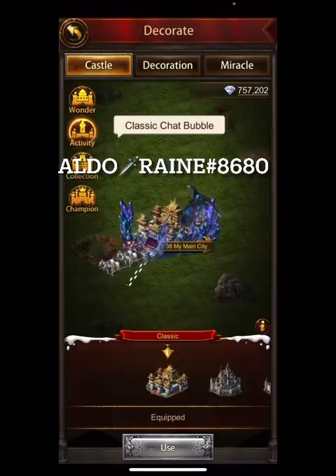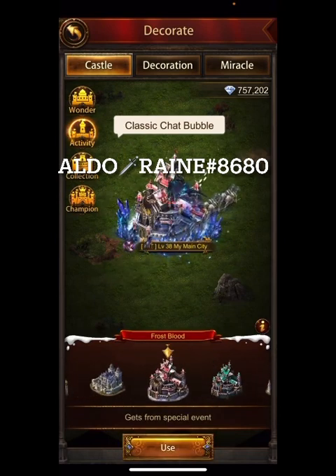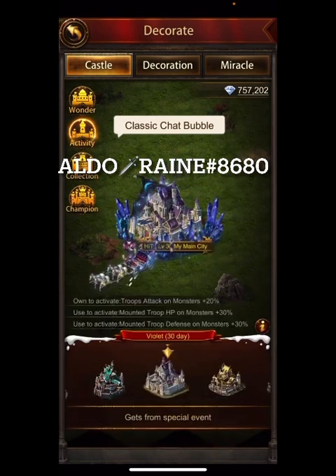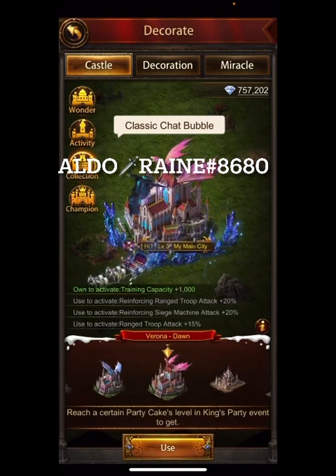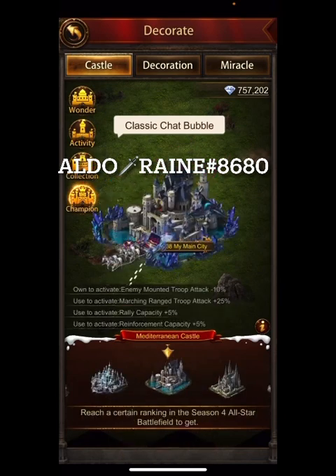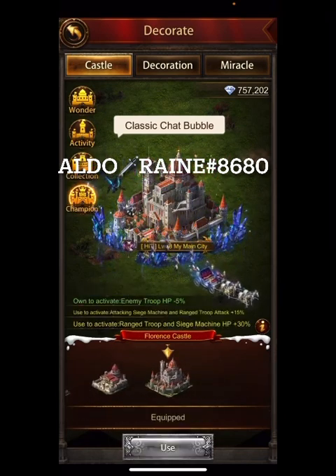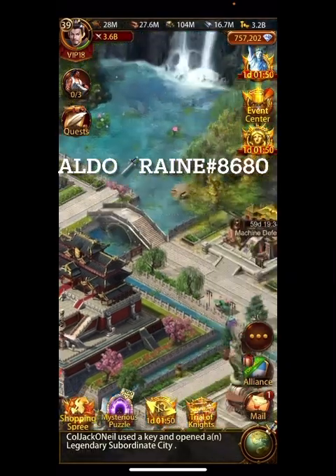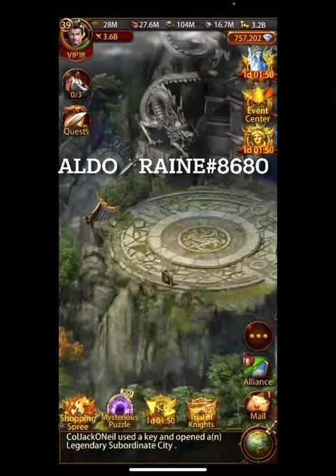Let's look at the different keep skins. There's Treasure of a Boss, there's also a Vikings keep, and there is a Verona Dawn — but why use that when you can put on your all-star keep? There are different options available.